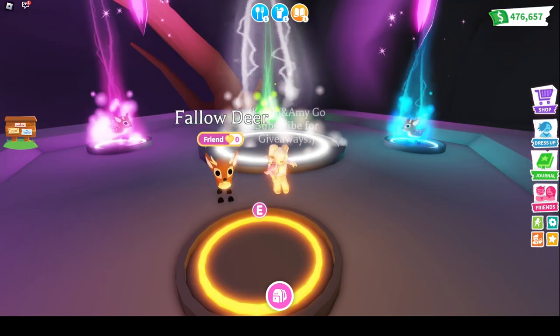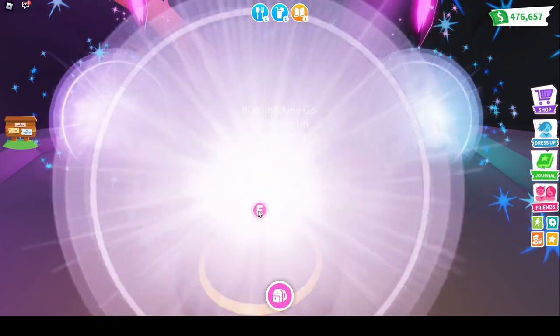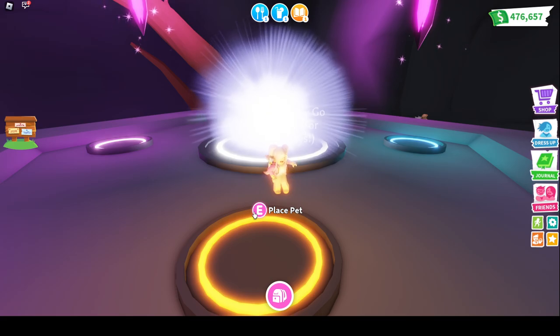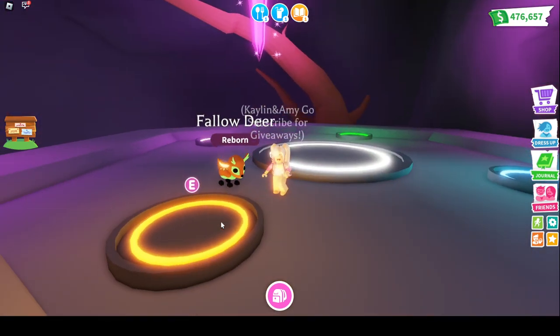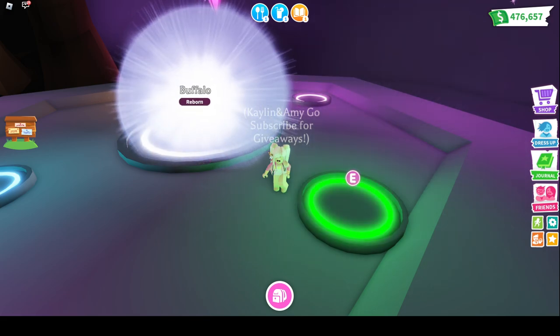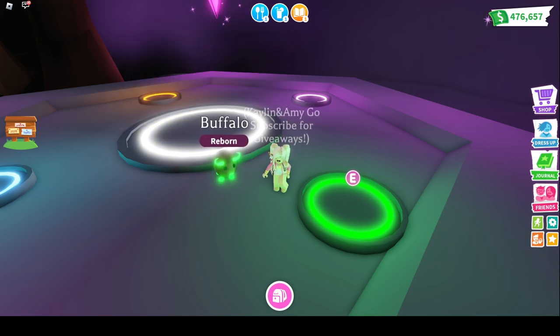Quick break — we have a Neon Fallow Deer to make. I am working on that Mega, and it has been a journey. I have this one and one more, and we will be able to make a Mega. I am so excited — I love the Fallow Deer. Legendaries are amazing and it's just going to be an amazing Mega. We also had a Neon Buffalo to make — I'm working on that Mega too, so I'm always constantly making Neons and Megas. We have a Mega Neon Pet giveaway at 1,000 subs, so be sure to put your username in the comments below.